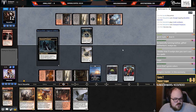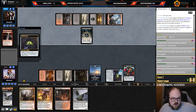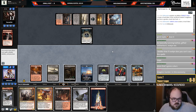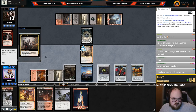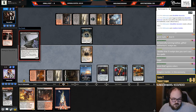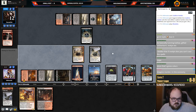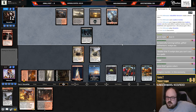Graveyard Trespasser. I don't think I'm ever shooting the Trespasser with Cat, but I might want to dome them with the Devil. I could also sandbag the Devil — go Harvester, Cat, pass. You can also discard Cat to blood, loot away the land — that's probably fine. But only if they don't play Kalitas; I want to keep both blood tokens to kill Kalitas if needed.